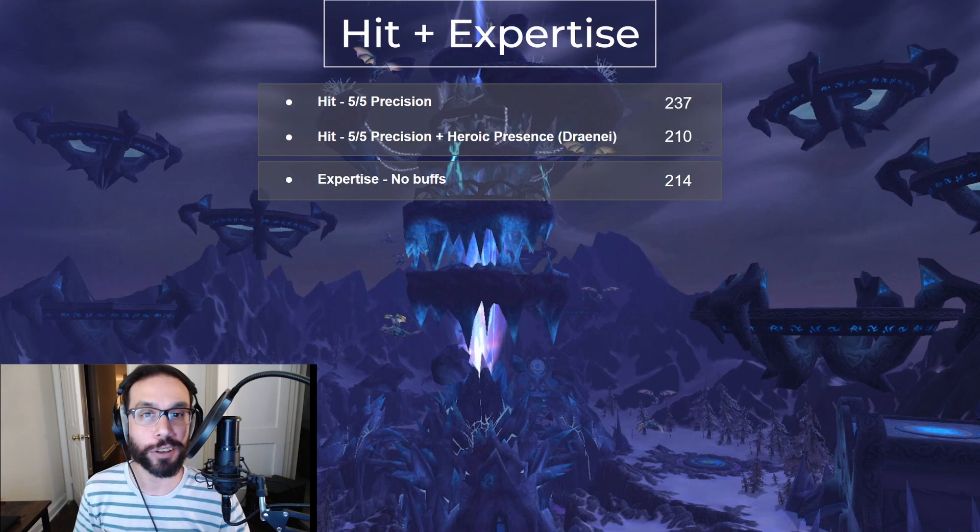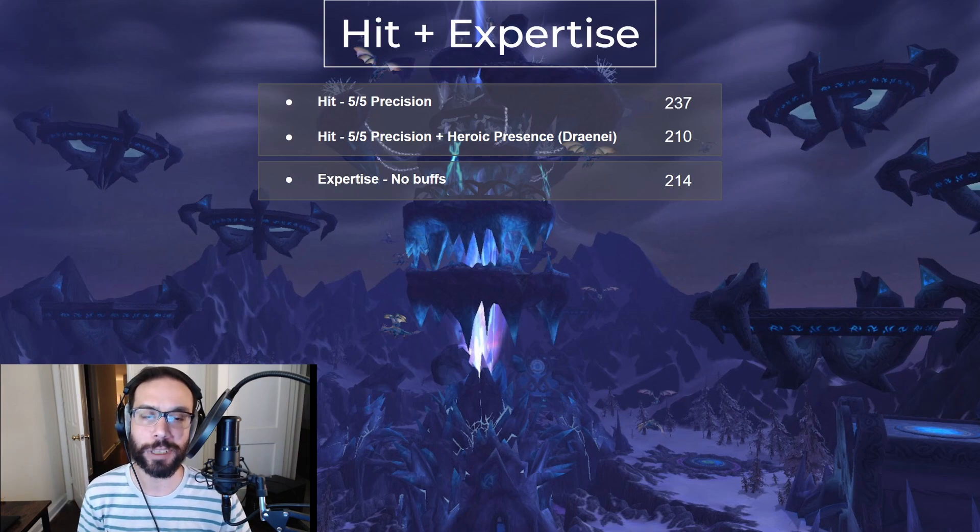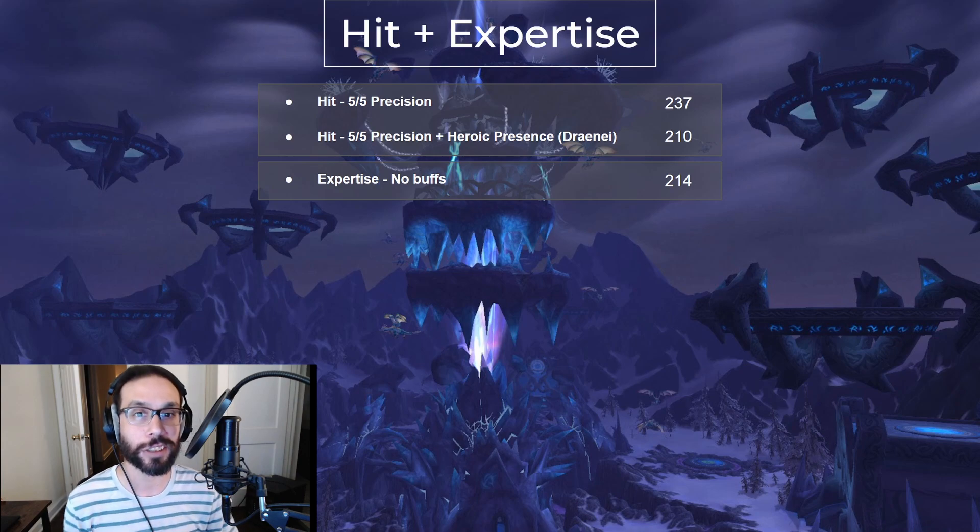Before we get started, you'll want to know your caps for hit rating and expertise. Taking all five points in your precision talent gives 5% hit, and the first soft cap is for your special attacks, which is only 8% — you'll hit this without even trying. The second one is the spell hit cap, which is needed for your poisons, which is 17%. As long as you have a moonkin or a shadow priest, that cap is 237 hit rating. If you're Alliance and have a draenei in your party, then it's 210.